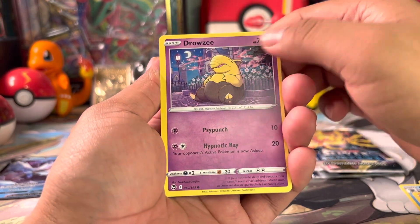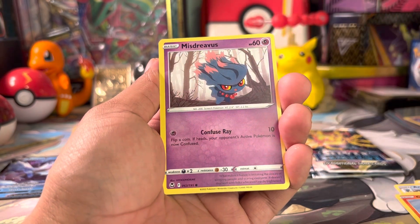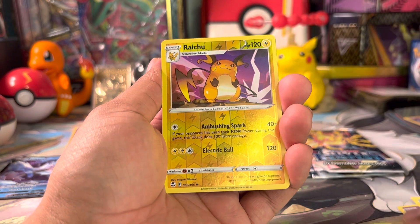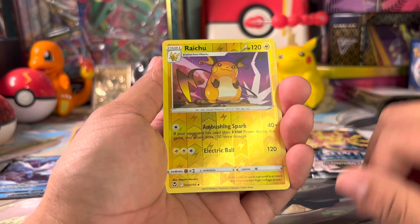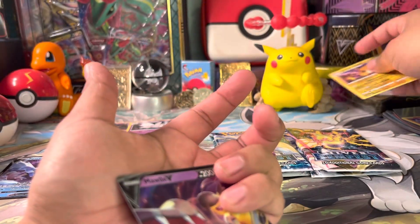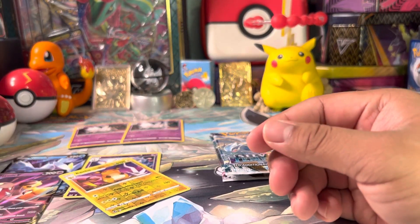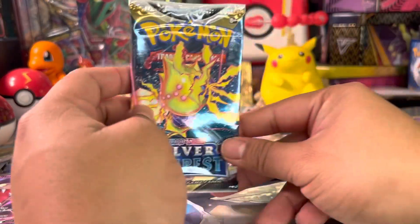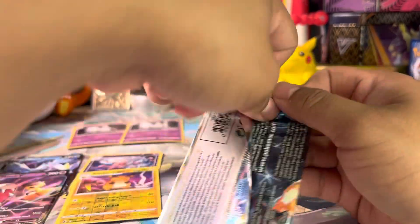Got a Lanturn, Unidentified Fossil, Araquanid, Vulpix, Drowzee taking a little relaxation, Growlithe, Mischievous Whelmer — the seagulls — got a reverse holo Raichu, very cool. Last card is a Mimikyu V — look at that ladies and gentlemen, that's cool. I haven't pulled that one yet either. So we put that there — we have four packs left.